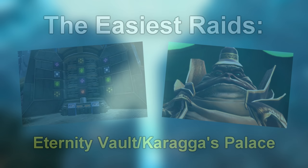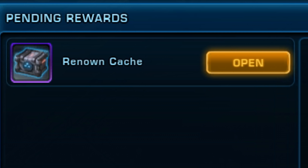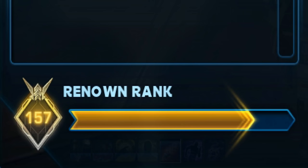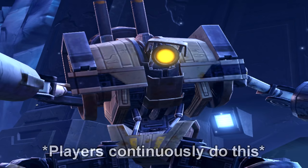EV/KP Farm: The Eternity Vault and Karagga's Palace operations are the two easiest raids in terms of difficulty and mechanics. They have been subject to farming by players over the years for power leveling, completing conquest objectives quickly, and gaming reward systems. This is due to multiple champion mobs that are quick and easy to kill, and the game rewards the death of high-tier mobs. In the current expansion, the Renown system — which rewards tech fragment currency, gear, and achievements — can be maxed out by obliterating champion probe droids after the first boss in the Eternity Vault.